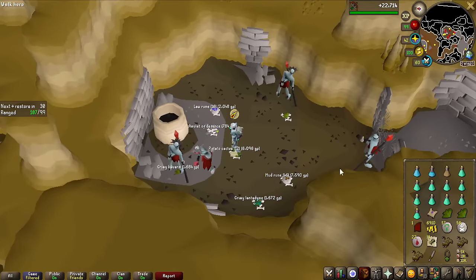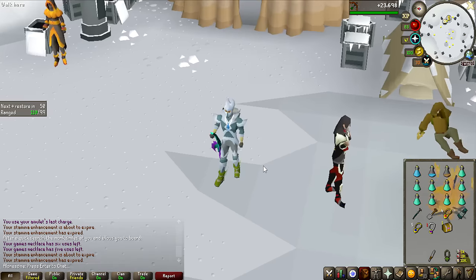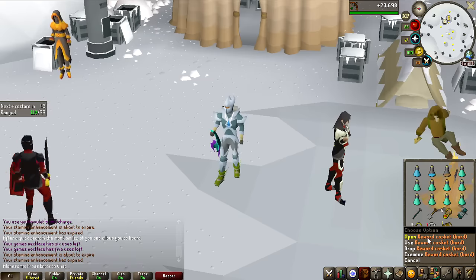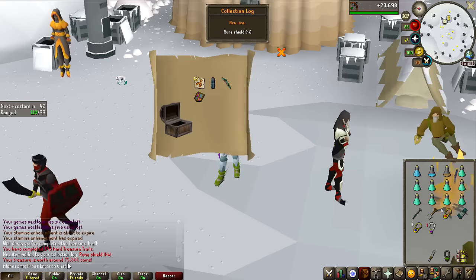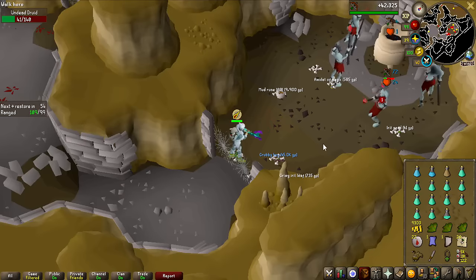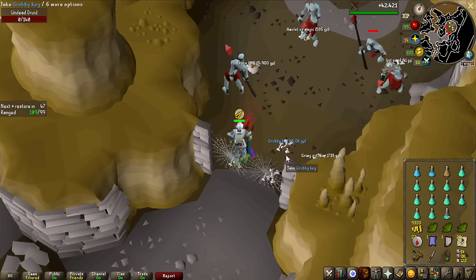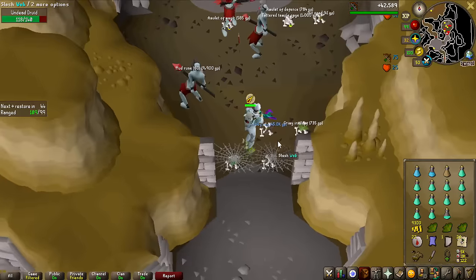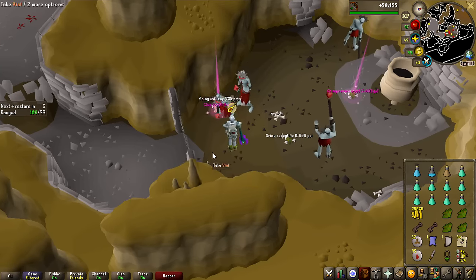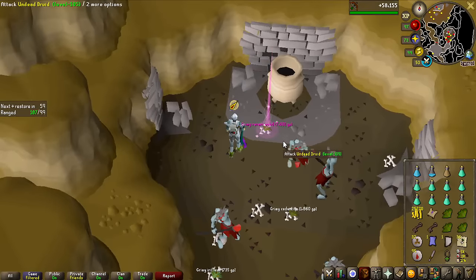I'm going to be opening clue scrolls right away. Let's see what we get for the first Hard Clue Scroll of this video — remember, all of this is going to be included in the actual value of the Undead Druid grind. And it is worth 75k — pretty mediocre Hard Clue Scroll, at least a collection log item. And there's the first Grubby Key — worth 45k on the normal GE price. I'll open them all for loot at the end of the grind. Two beams at the same time at only 98 kills in, so very lucky to have two Hard Clue Scrolls already. The second Hard Clue Scroll also gives alch items — not better than the last one.